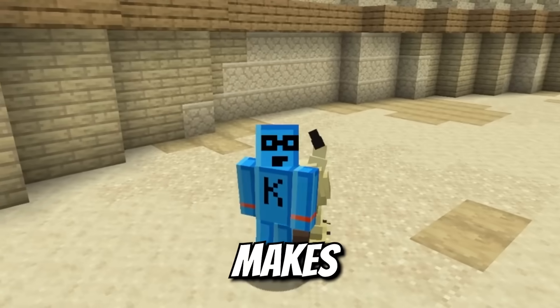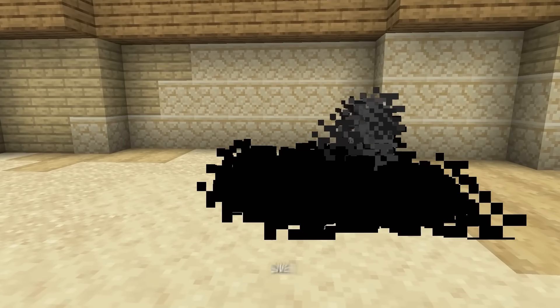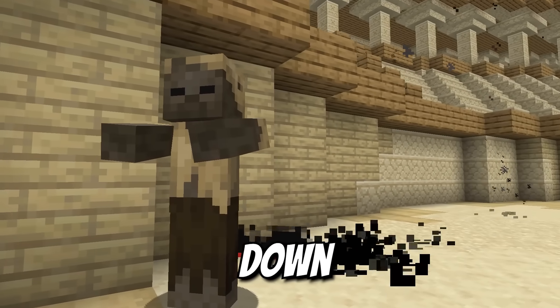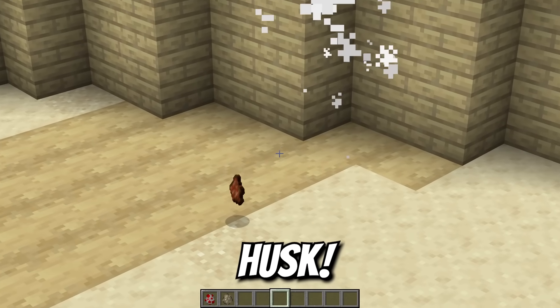The only thing is it still makes a chicken noise. Check out this super unique ability we've given to Mimikyu — a shadow particle attack. Down, up, bang — there you see it. There goes the husk.